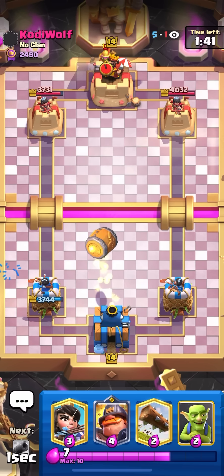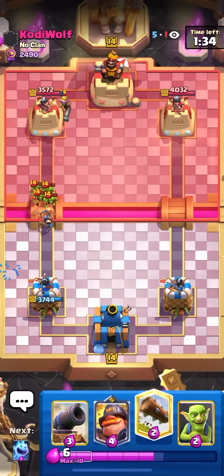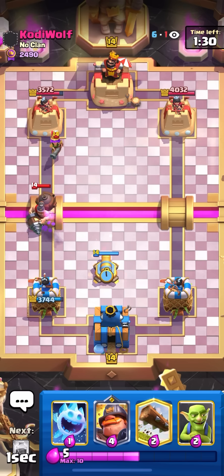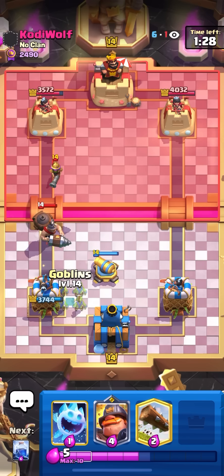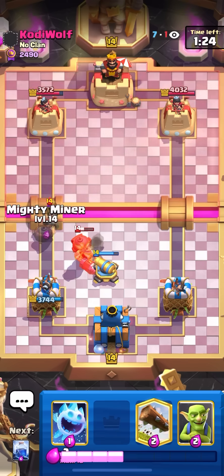I'll go for my goblin barrel here to force him to use his log. He went goblin since it was the same timing — princess tried to splash the tower, unlucky timing. I'll go for my cannon in the middle to counter the mighty miner, with all my goblins ready if he wants to go for the miner. I'll go for my mighty miner on his musketeer.